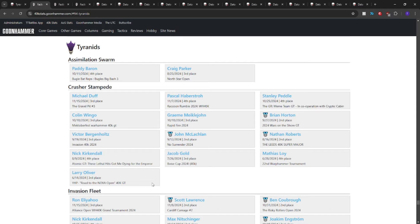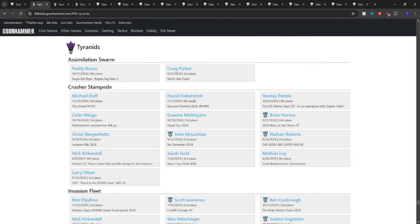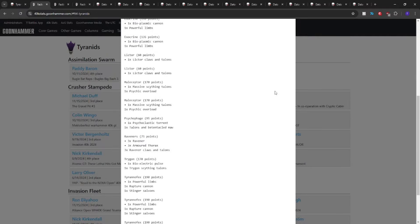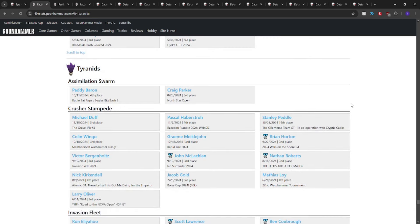We have Swarmlord, Biovores, Lictors, Pyrovores, Exocrines, Maliceptor, Norn Emissary, Psychophage, Trygon, and triple Tyrant Fexes — a very similar list over here with Pascal. I'll scroll down so you can see it.